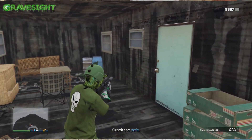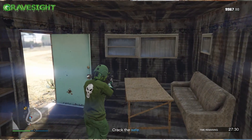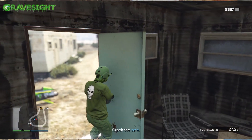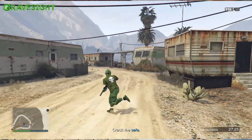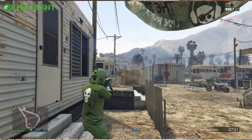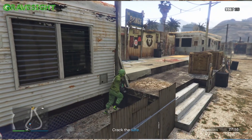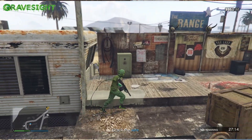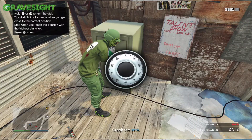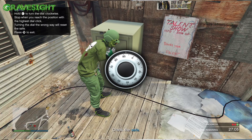You guys can go in here regularly and check this place out — it's an open trailer, the only open trailer in Stab City. Unfortunately they're not all open, which would be really cool. Here's the safe over here. You don't have to have your vibration on for this and you don't even really have to have your sound on — we're just going to be watching. I'm going to go up to the safe now; it's basically a combination lock, so it's just right, left, right. You guys see it jiggling like that — just keep going left.